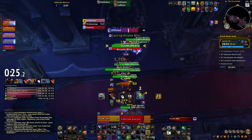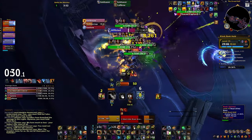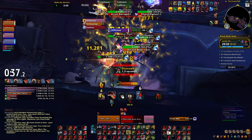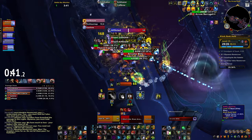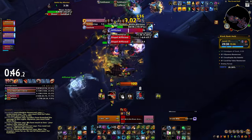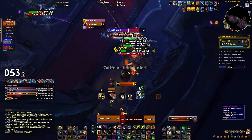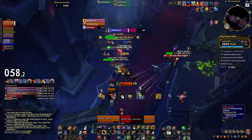Second, Blood Frenzy was reworked. Instead of granting 2 rage every time Thrash ticks, it now grants 3 rage, but it is capped at 5 targets. In Season 2, when Bear Druids were absolute kings of the game, it didn't have a target cap. This substantially reduces rage generation at the highest end of play — we're talking about being capped at 15 rage per tick, when you previously might have been getting 40 rage per tick. But for lower level play, for more normal players just doing weekly keys, even like 22s, this was actually a buff.